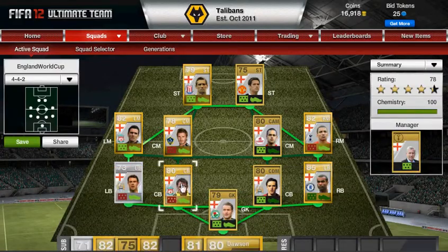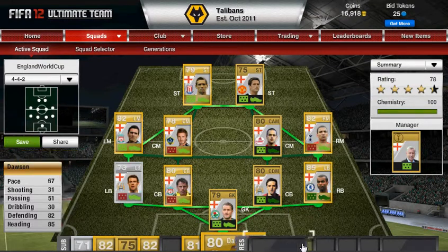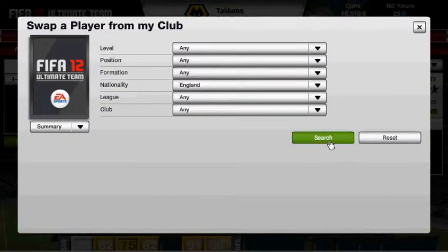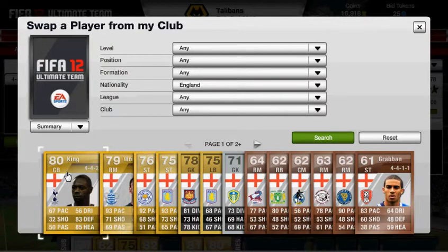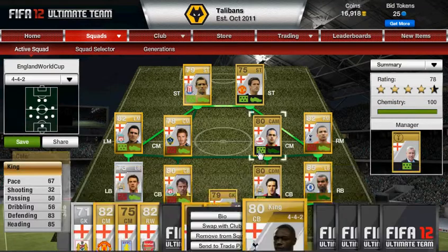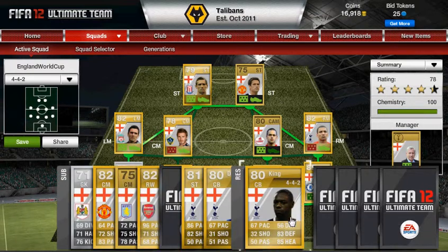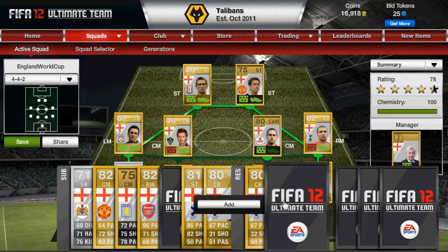Thulston is a good replacement for Carragher or Hargreaves — look at the differences in their stats. Obviously Hargreaves' stats are probably much better, but Thulston's more of a defender, which is probably pretty good considering it's a defending position. Ledley King — another defender, another good replacement. Look at the defending and heading on him — it's good. Obviously his other stats let him down, but defending and heading is what you want in a defence really, unless you want a pacey defence to catch up with pacey strikers.